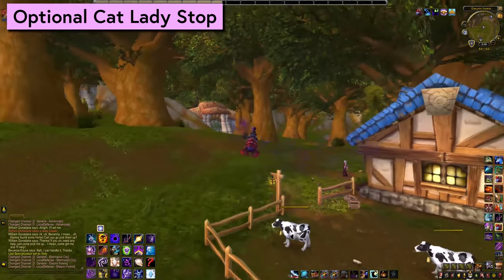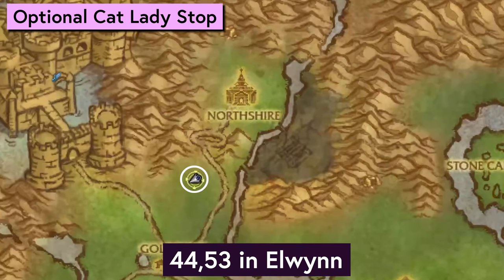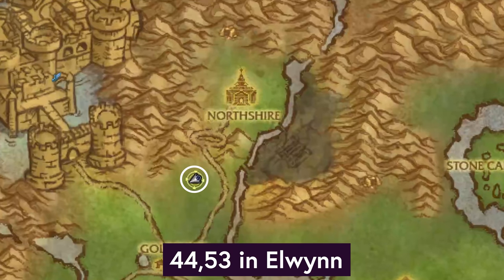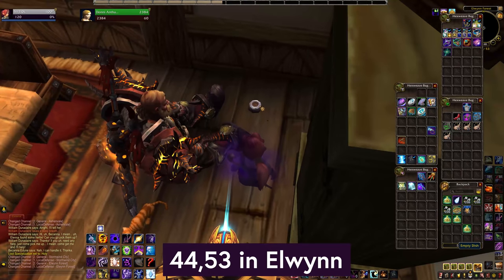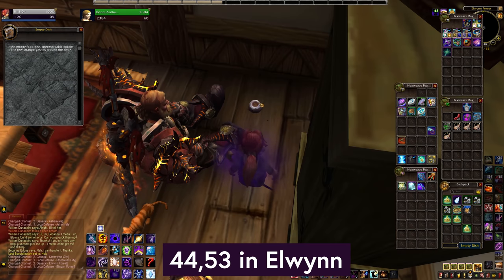Next we have an optional step in Elwynn Forest — it's not technically needed at this time but it's on our way, and just in case they hotfix it down the road so it's needed later. Stop in at Donnie and Thania's house at 44, 53 coordinates in Elwynn and you can click this cat dish here in the corner for our next clue.